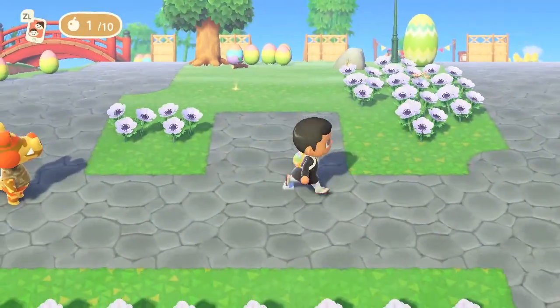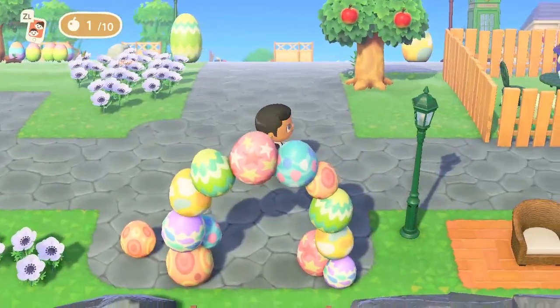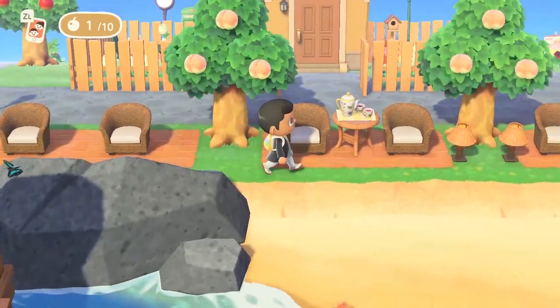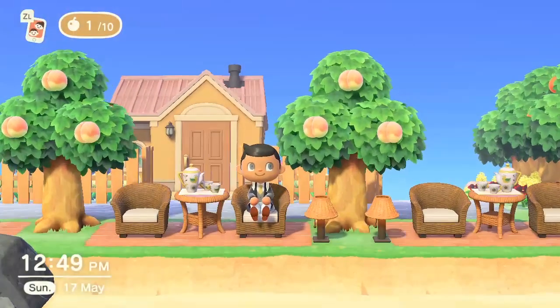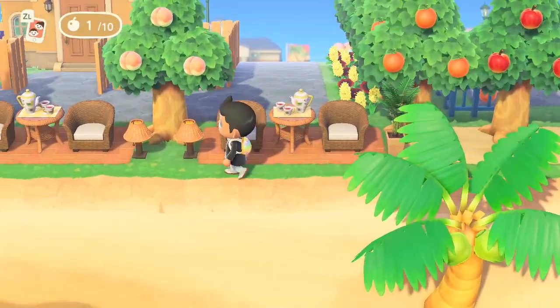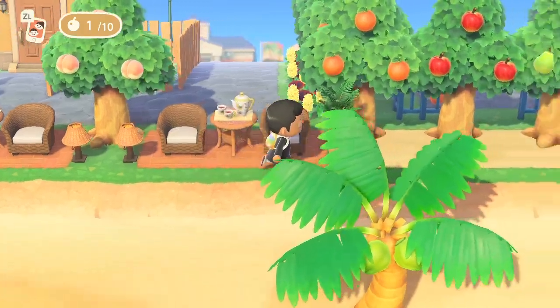Obviously here it just looks very stupid because I've just moved someone, so I'm going to be using that area for a lot of new work. And as you take a little look down here, I've done a nice little area where the villagers can come and take a seat. I've got a nice little teacup section here for the villagers, and I've got the peach trees as well. It really does make it look a little bit more exciting than just having standard flowers around the edge.